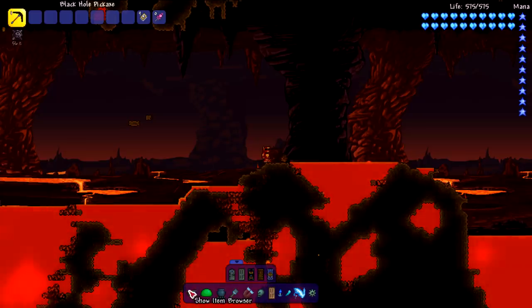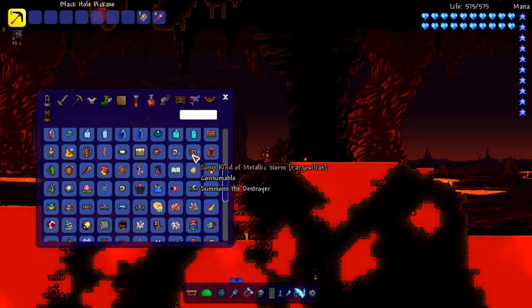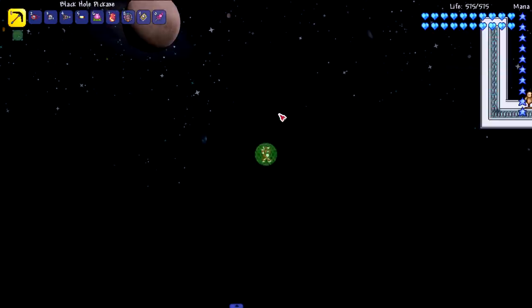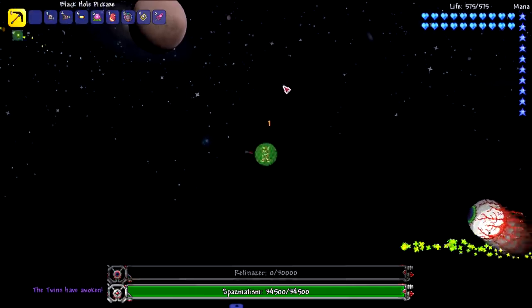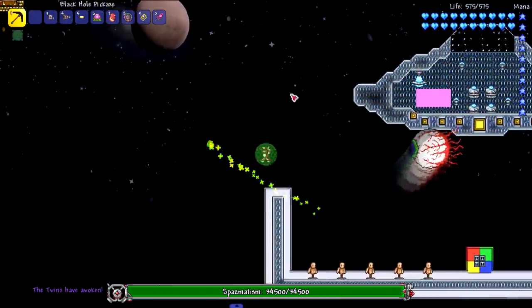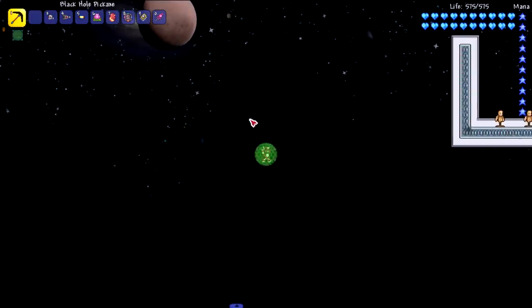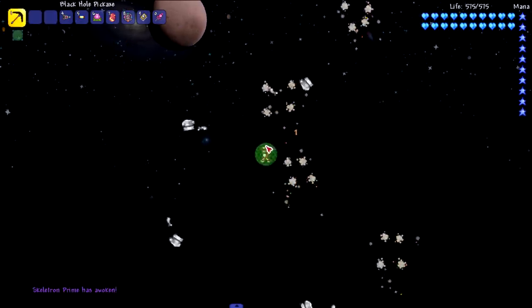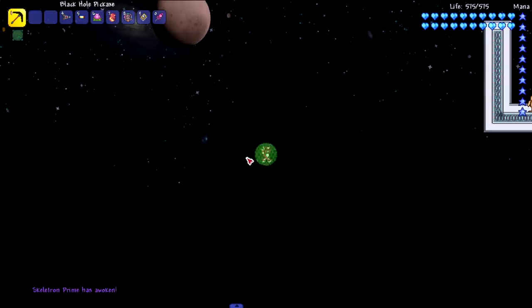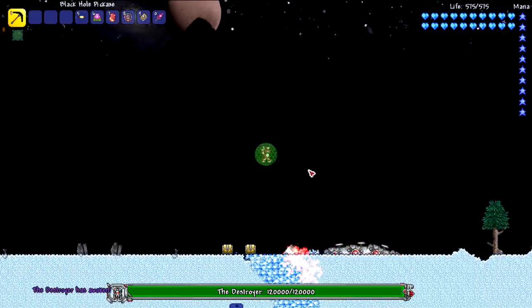I'm kind of interested in the worm bosses — the Destroyer might have a different type of interaction. Let's put the first couple of mech bosses to the test. Starting with the Twins — they're trying to run! Come over here. You just saw what happened to your brother and/or sister and it has to happen to you too. Next up Skeletron Prime — I expect the same thing that happened to his non-prime brethren. And now the Destroyer, which is the one I expected to have a weird interaction with.